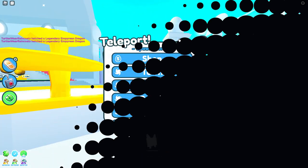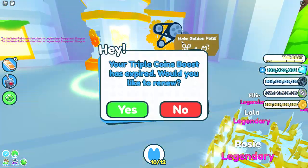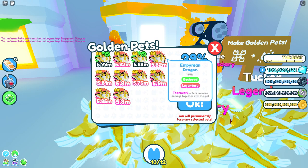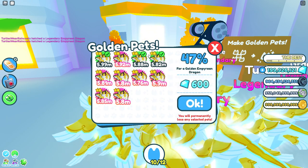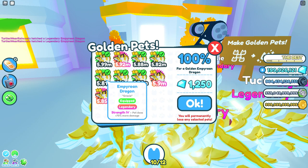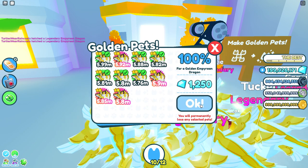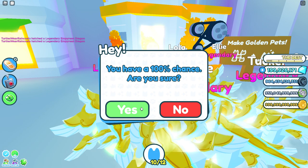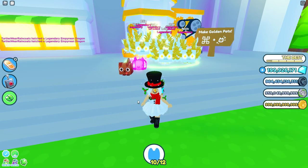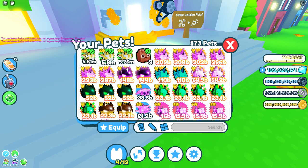I'm going to try it once — we might not get it but there is a slight chance. Let me make sure I'm not including my royalty pets. I have teamwork, strength four, coins, tech coins, agility, strength, and teamwork. Let's turn these gold. Let me unequip these first so you guys can clearly see what we actually get.